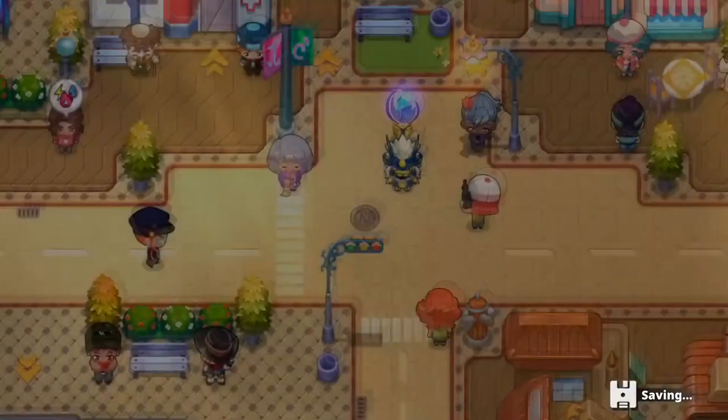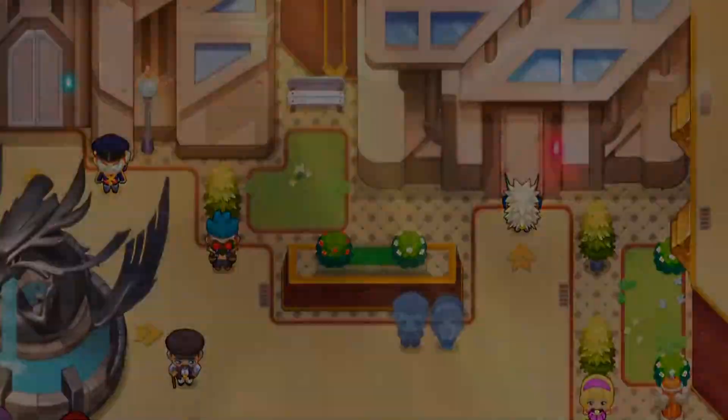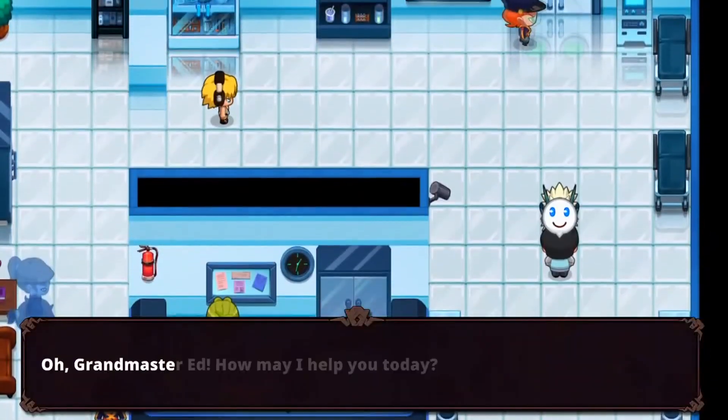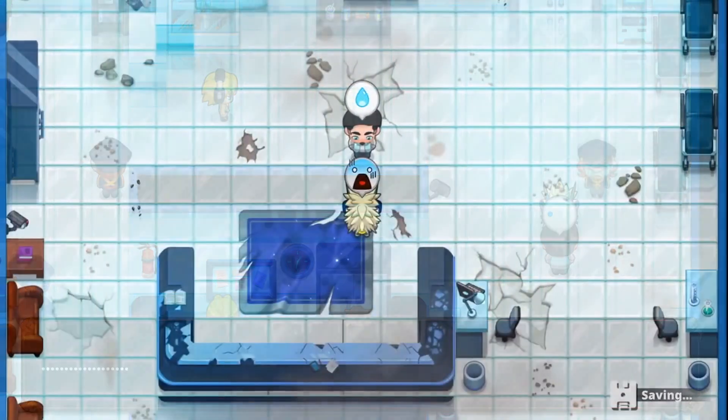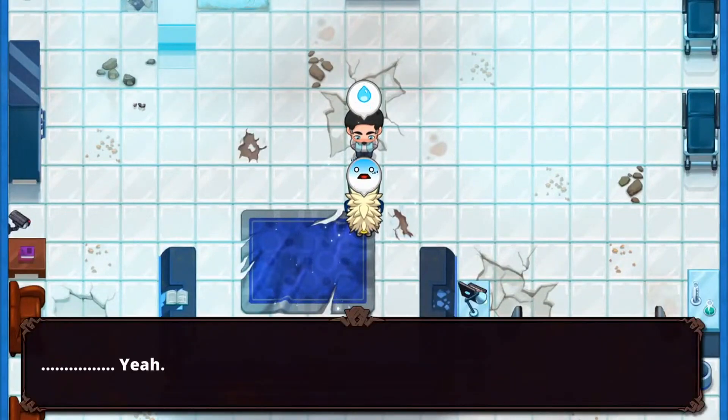After getting all four of these discs, head to the extinction guy in Parham, who releases the extinct Nexomon like Blizzstrong, and he'll actually recreate these Nexomon for you as well. He'll then tell you that he relocated them to the Abyssals area, and then it seems like they're pretty much anywhere from what I can tell.